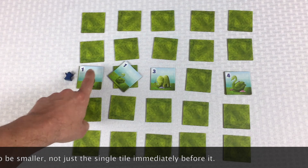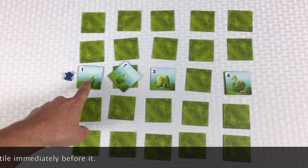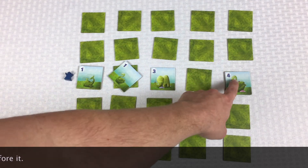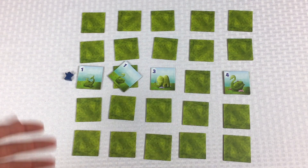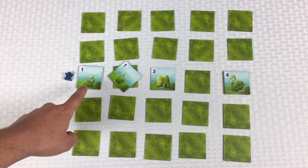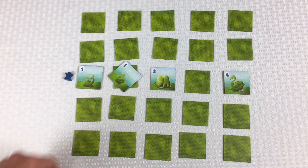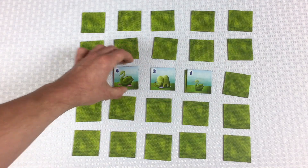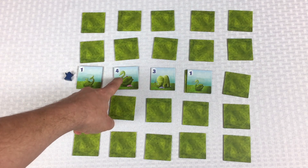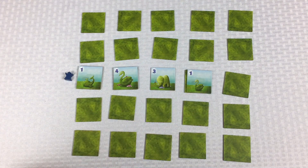They could see this one for one point. They could also see this one because it's bigger than things in front of it — so that's one, two, three, four. Then they can see this swan back here. If a tile ends up face down during scoring, it counts as zero. So they can see one, two, three, four, plus another four, which is eight points for this visitor. If the arrangement were switched, they could see the whale and the big swan for four, but can't see anything behind it — that four is blocking everything else, giving just five points.